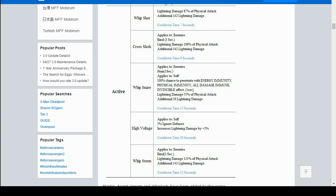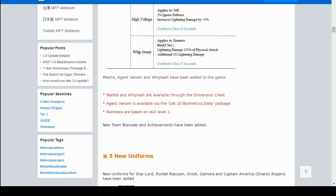Her 4th skill applies to self, increasing defense and lightning damage — so this character basically doesn't need ignore defense at all, since you'll have 30% from the skill at level 6. Her 5th skill does another bind, so if you combine both binds there are 6 seconds of CC this character can do — plus a stun from the 3rd skill, making it 7 seconds total. That's pretty awesome. So Mantis, Agent Venom, and Whiplash are being added to the game. Mantis and Whiplash are available through the Dimension Chest.